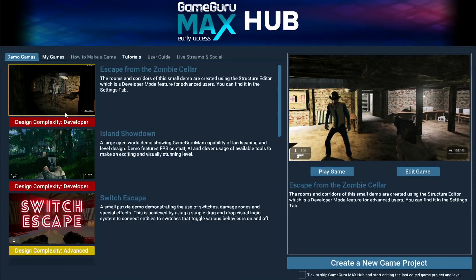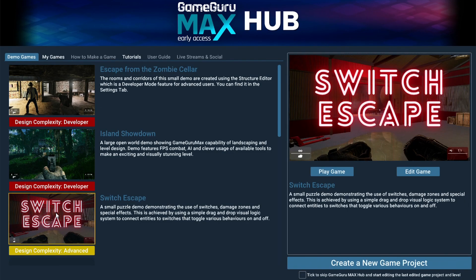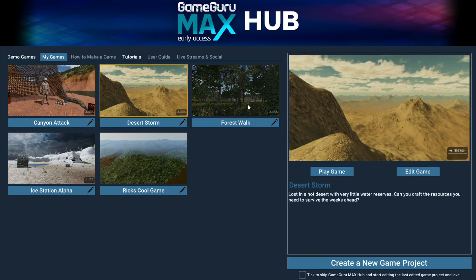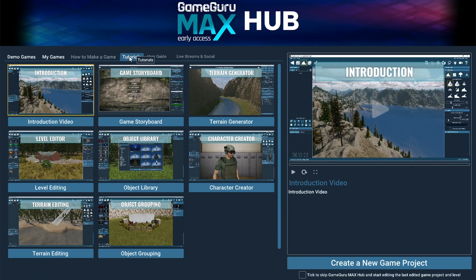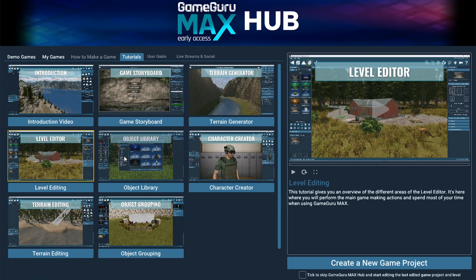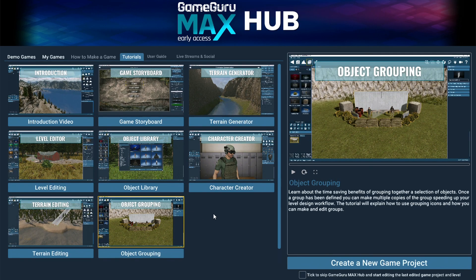The welcome screen is now the GameGuru Max hub. From here you can play and edit the demo games, and we'll be adding many more before launch. Access the My Games area where all your game projects are displayed. Watch a series of videos focused on how to make a game — keep an eye out as these are coming soon. Browse and watch the tutorials, locate and read the detailed user guide, and find links and details on the weekly live stream and all the GameGuru related social channels.